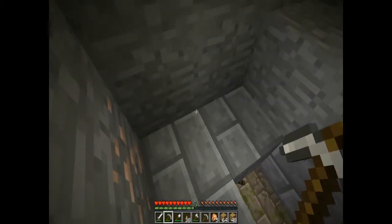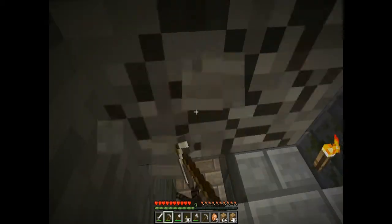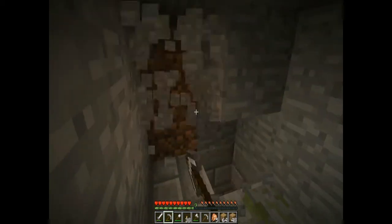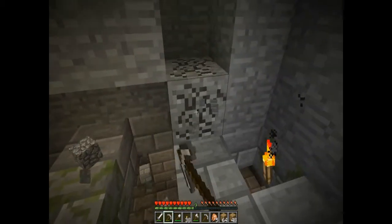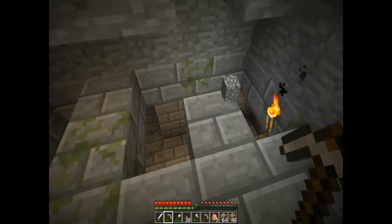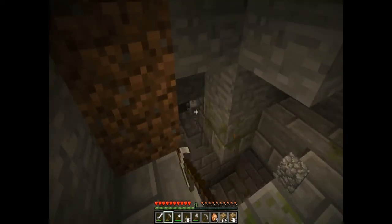Should I go down? I can't hit him! I didn't know what cobblestone looked like — cobblestone does not look like that. I'm convinced — is that stone bricks? Have I found something special here?